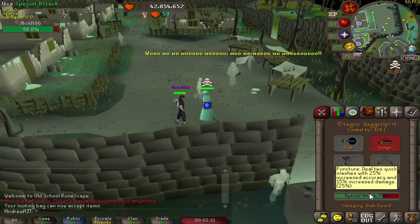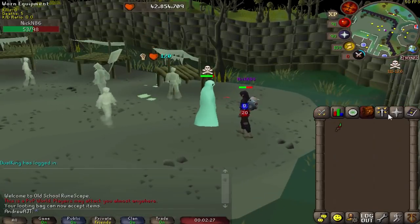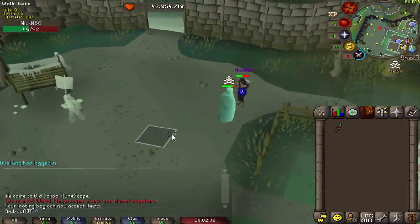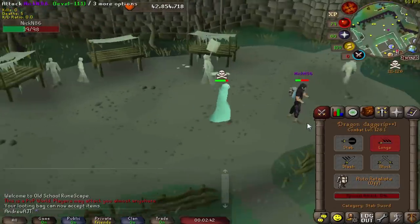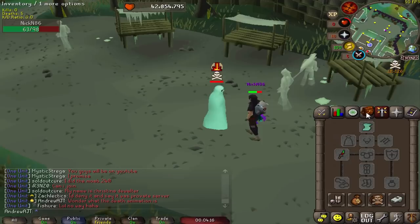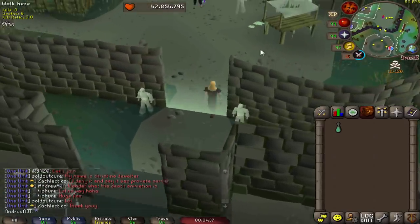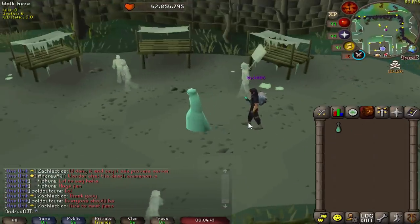I want to show you guys something pretty cool that very few people actually know about. In PvP, you can actually fight other players in Port Phasmatis while wearing a bedsheet. You can walk around in this thing and do PvP, and there's really nothing stopping you on a PvP world. The funny thing is you can actually hide what weapon you're using. I'm using a DDS here, and there's no way the opponent can tell. And I can do the special attacks. If you die, nothing happens for a while — you just kind of sit there, and eventually you spawn in Edgeville. Thankfully, you can just go pick up your bedsheet; it doesn't turn into coins or anything.